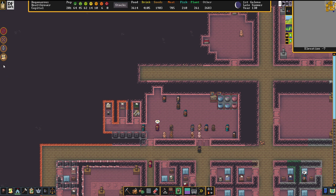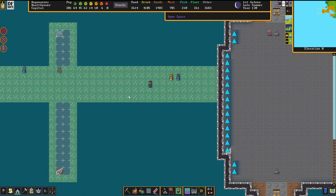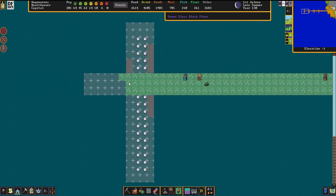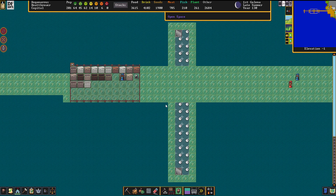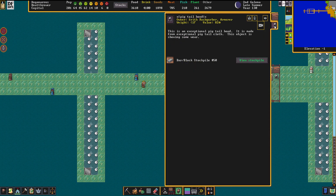What the hell are we going to do with all those leggings? I don't have an idea though already - I mentioned it already in the last episode. So I already ordered these to be made out of gabbro instead of glass, because I figured that we don't need to do this to ourselves anymore.